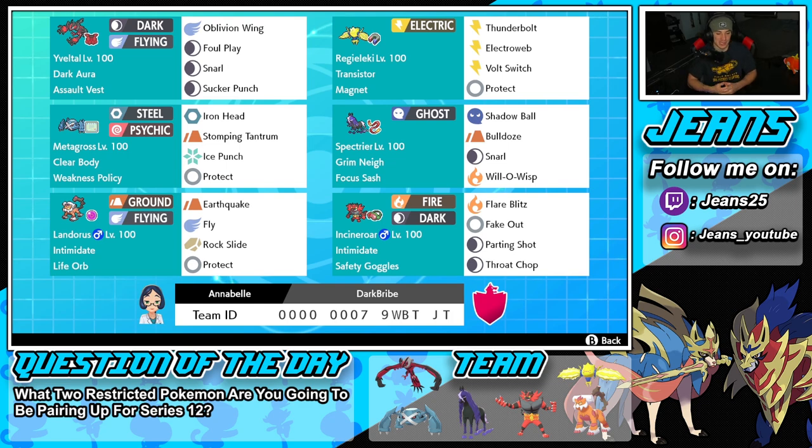The final Pokemon is Incineroar, our last little support mon. What do you want me to say — he is just too good not to use. We've got Intimidate, Safety Goggles, and a normal moveset of Flare Blitz, Fake Out, Parting Shot, and Throat Chop. Seriously cannot go wrong with this guy. The rental code is at the bottom of the screen — let's hop onto that ranked doubles ladder and get some wins!